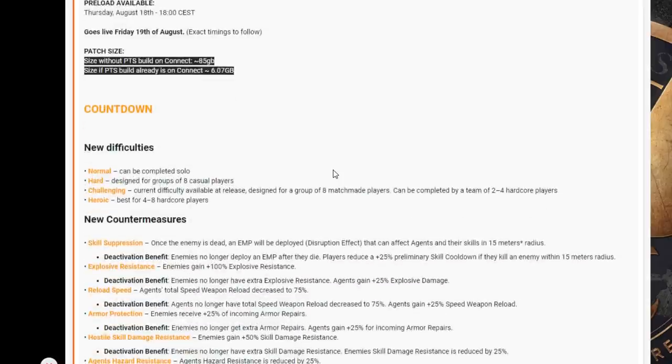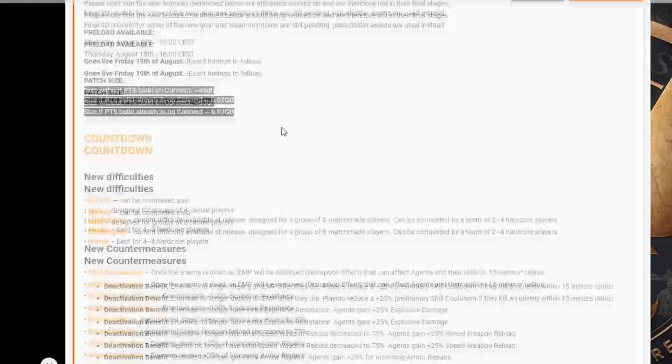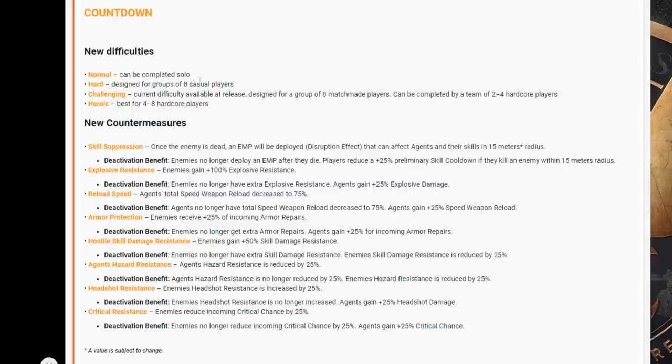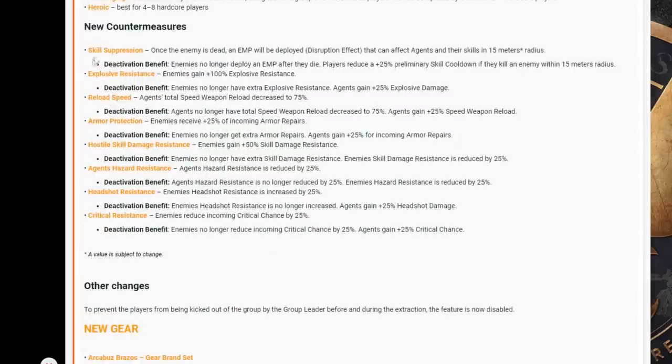The PTS is going to be PC only. Countdown new difficulties: Normal can be completed solo; Hard is designed for groups of eight casual players; Challenging is the current difficulty available at release, designed for a group of eight matchmade players and can be completed by a team of two to four hardcore players; and then Heroic is best for four to eight hardcore players.